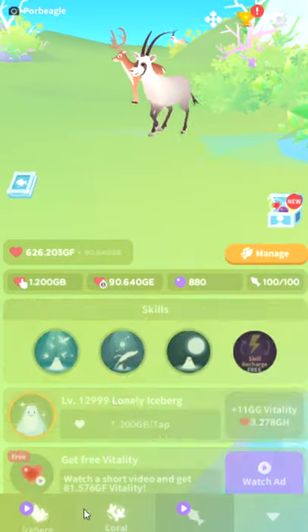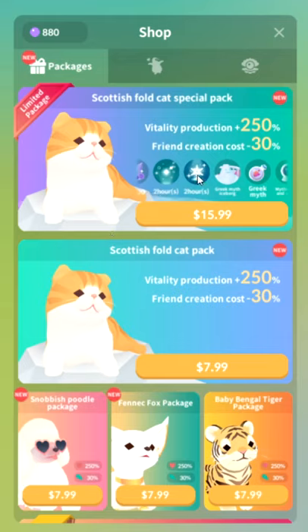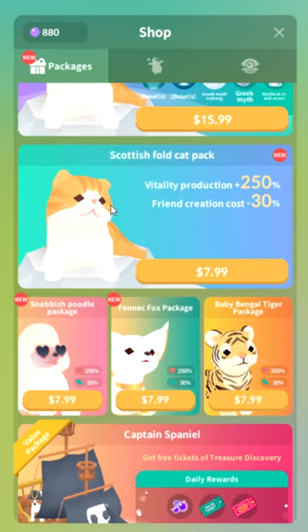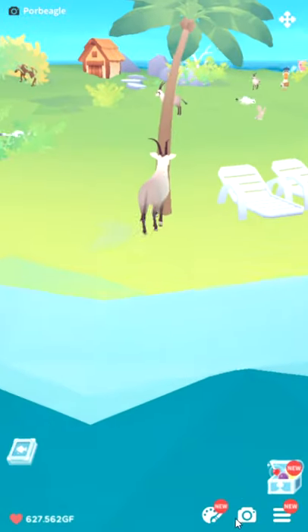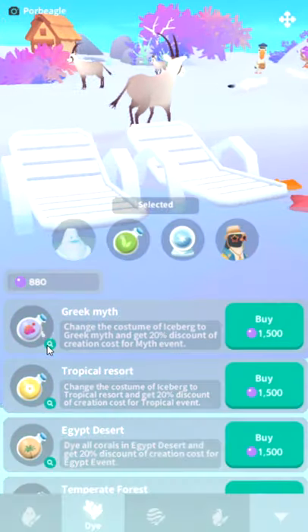So that's pretty much the unlock. They added new in-app purchases — obviously. This is the Scottish fold cat that costs money; it's not required for anything else. As always, there are also new cosmetic items, which like I said, are so expensive and they don't even change much.